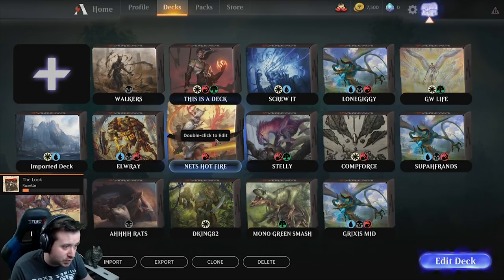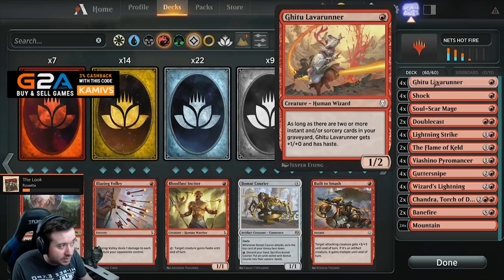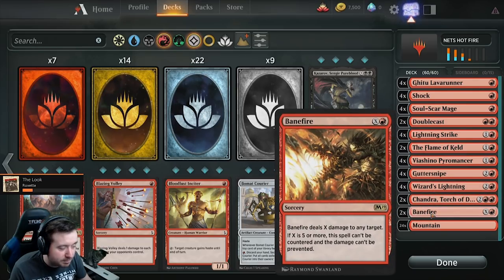If you ever come around to my stream, you know who Net Relief is. It's a very simple deck — it just goes Ghitu Lava Runners, which give you plus one, plus zero. If you have two instants or sorceries in your graveyard, you also give them haste. Four shocks, four Lightning Strikes, four Wizard's Lightning, and two Bane Fires — that's your main burn package.